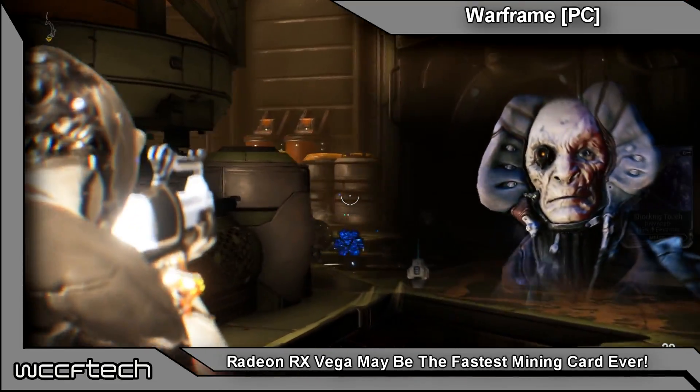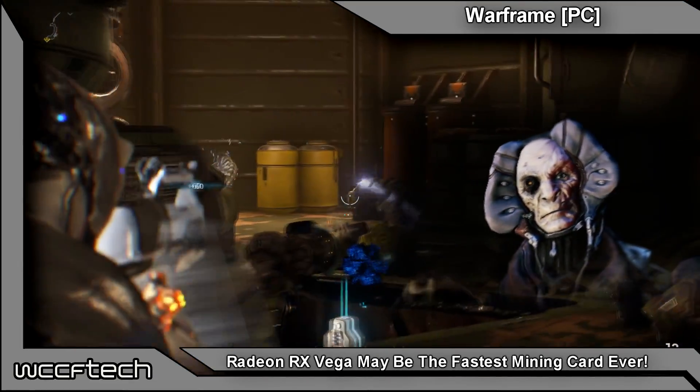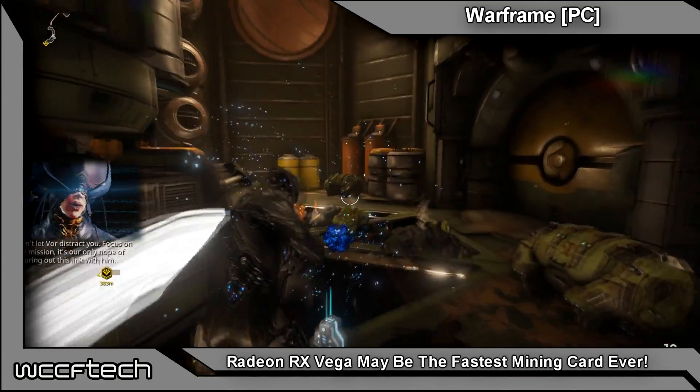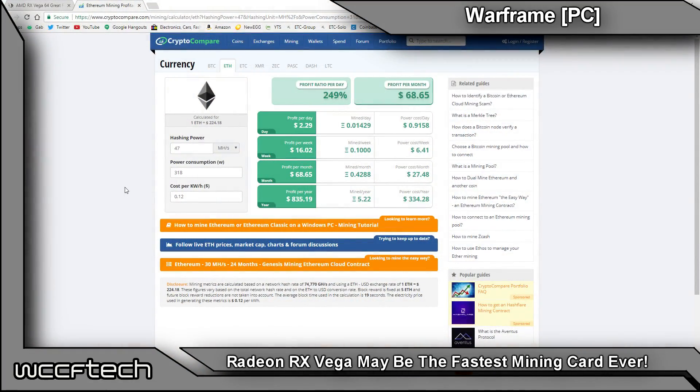The report is saying somewhere between 70 and 100 megahashes per second. So what we want to do is pull up an Ethereum mining calculator — you can see it on the screen. We're setting power consumption to zero so that we're seeing raw mining performance, because the power consumption is going to be variable. We don't know the exact power draw of the RX Vega 56 and 64 cards — we know their TDP but not the actual final draw. We're going to look at the Fury X, a 1070, and a 480, as well as what the Vega 64 could do.